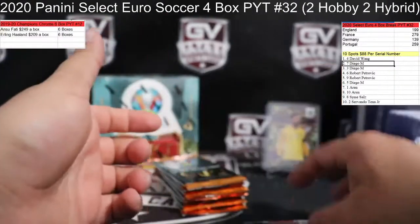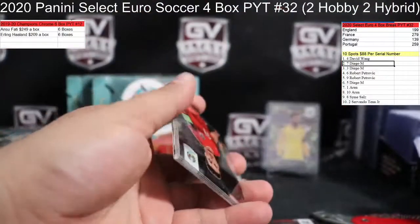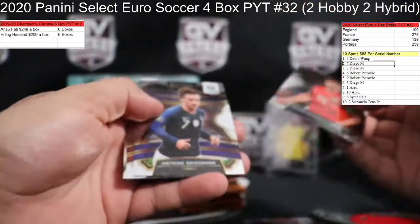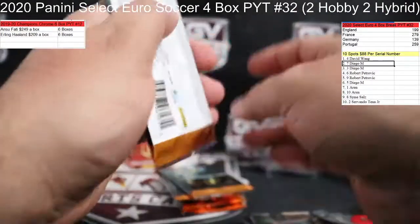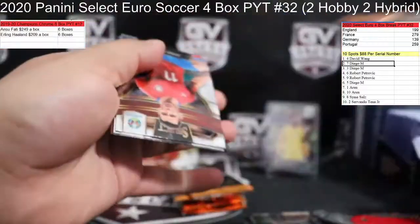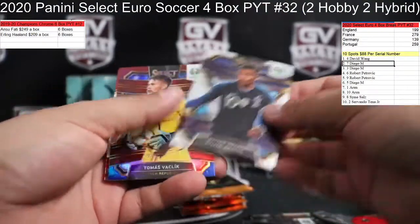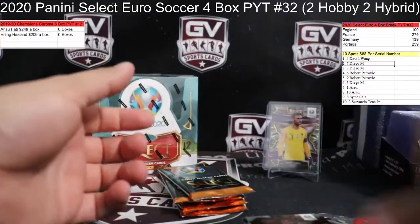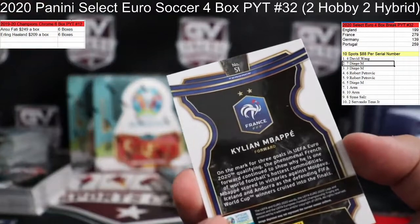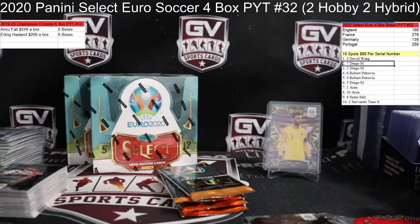Perisic, Soyuncu. Silver Lukaku from Belgium. That's a little Mbappe for France. Who's got the Mbappes? Spot one, France — David.